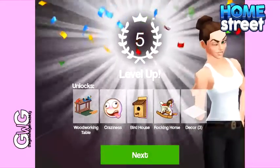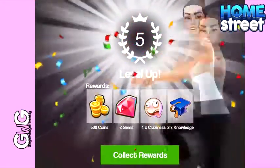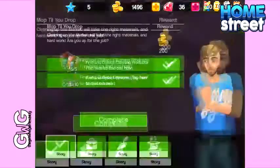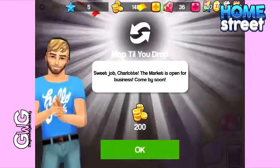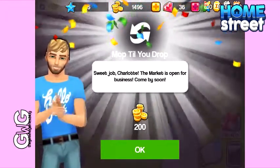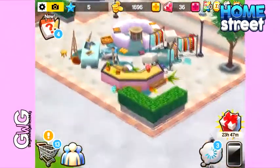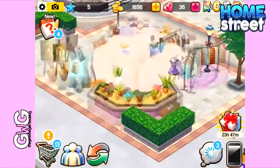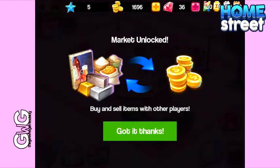We've also levelled up. We've unlocked the woodworking table, Craziness which is a fault, the birdhouse and rocking horse which are on the woodworking table, new decor and some rewards. Stay tuned for part four. Thanks for watching. Bye!